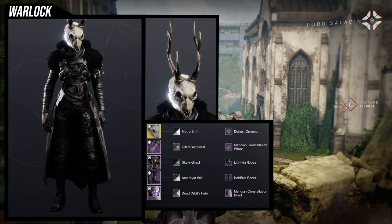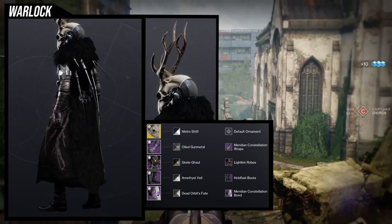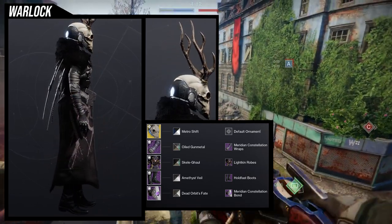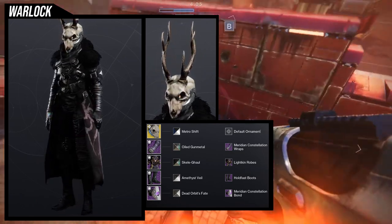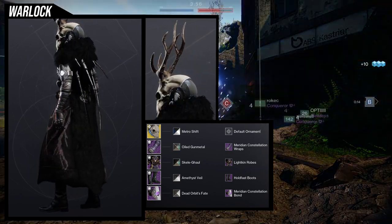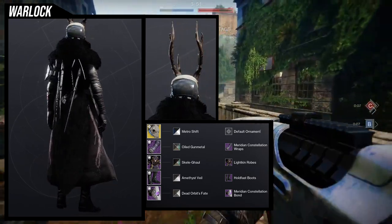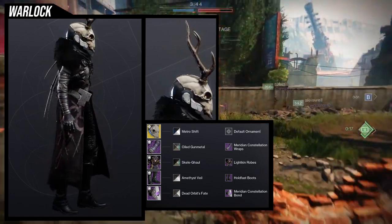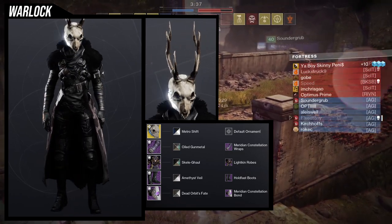For the bond, we're using Meridian Constellation Bond — I like the plate look and the rune details, and I also like the glow. My only gripe is I maybe should have used a different glow color, like red or yellow, to match the fire in The Stag's eyes. For the shader, I went with an all-black look. For the helmet, Metro Shift is an easy choice — it gives silver on the cheeks but most people will focus on the bone. For the arms, it got difficult trying to combine Lichen Robes with Meridian Constellation Wraps.